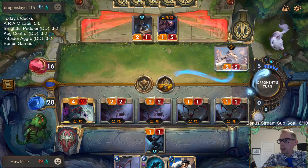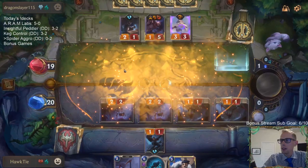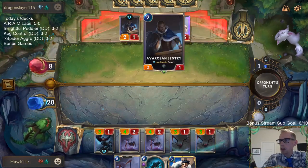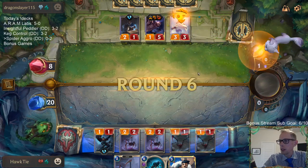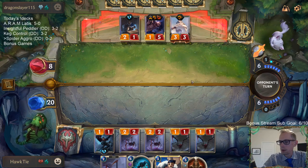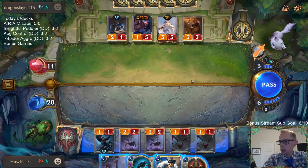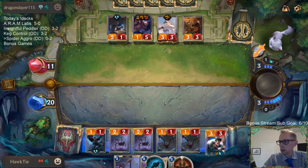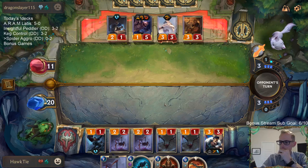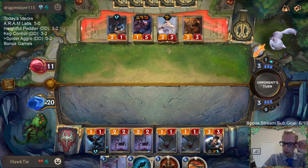How do they just have Grasp of the Undying also? How do they have it all? Just like Omen Hawk, Sentry, Sentry, Braum, Grasp of the Undying - why? Sure, just have that too, why not? I'm trying to win a game. It's not gonna be easy.